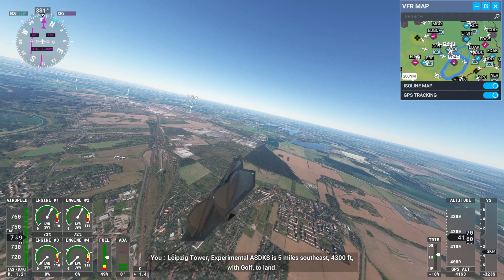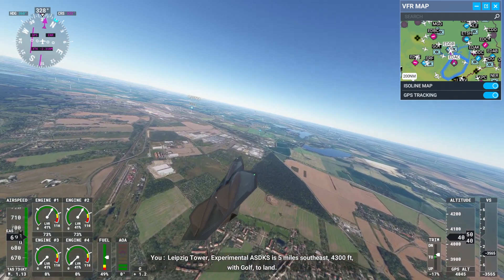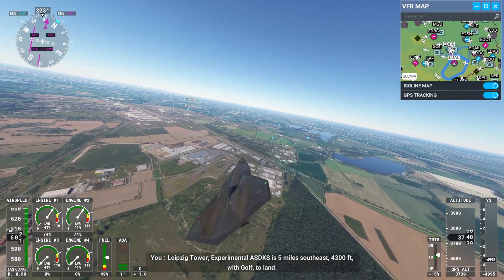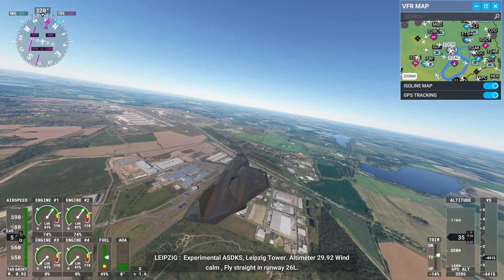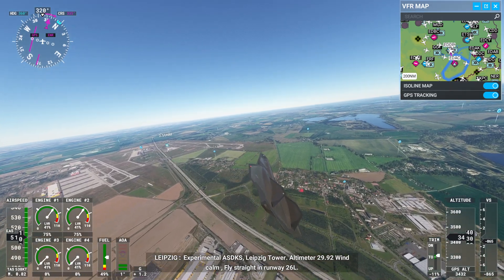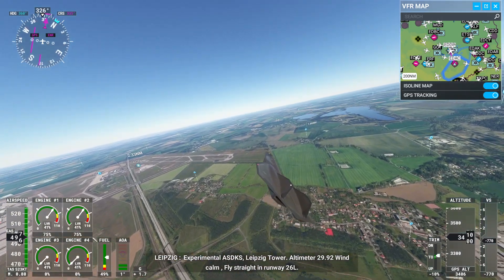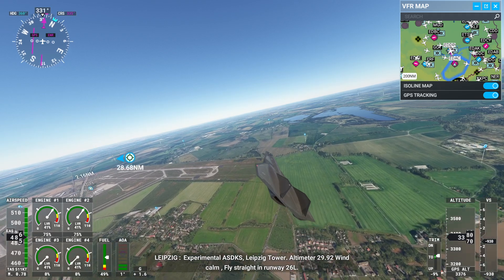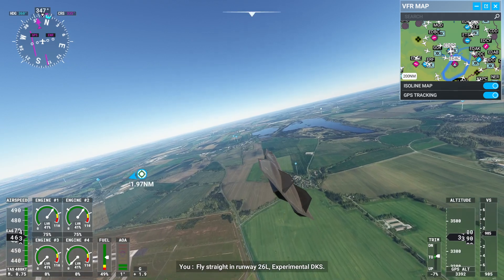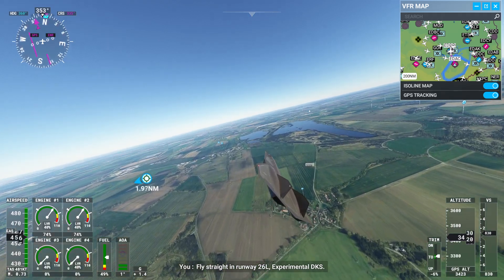Leipzig Tower, Experimental Alpha Sierra Delta Kilo Sierra, 5 miles southeast, 4,300 feet, with goal to land. Leipzig Tower, Experimental Alpha Sierra Delta Kilo Sierra. Altimeter 2-niner, winds calm, fly straight in runway 26L. Fly straight in runway 26L, Experimental Delta Kilo Sierra.